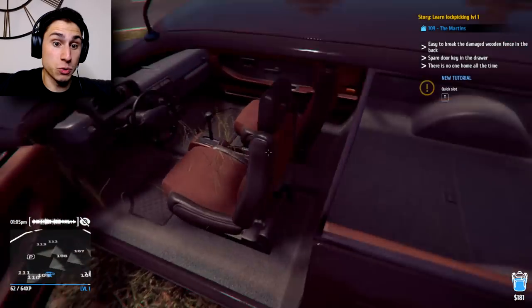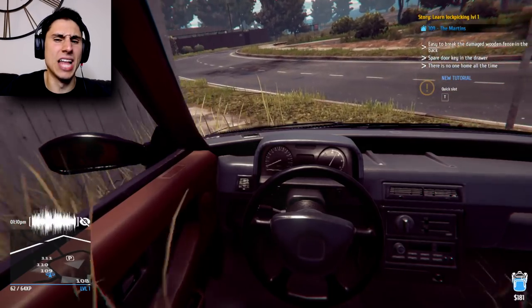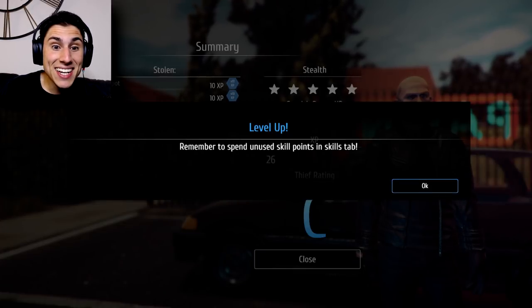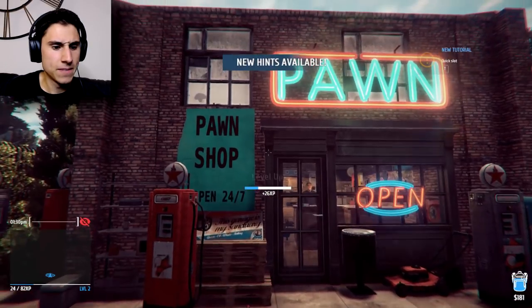We're gonna go to the pawn shop first - we're gonna sell all the little goodies that we stole, and then we're gonna go back to our house and hopefully learn how to pick a lock. I guess I'm getting graded on my... Level up - remember to use any unused skill points in the skills tab. How do I get skill points? Skills tab.